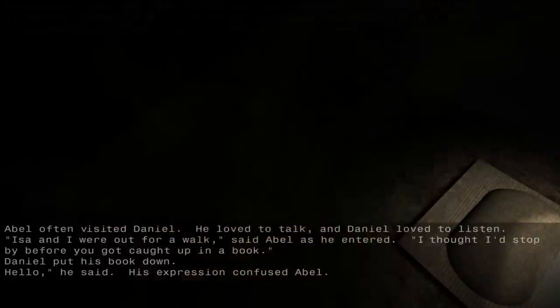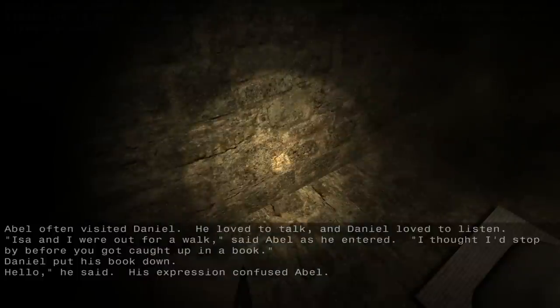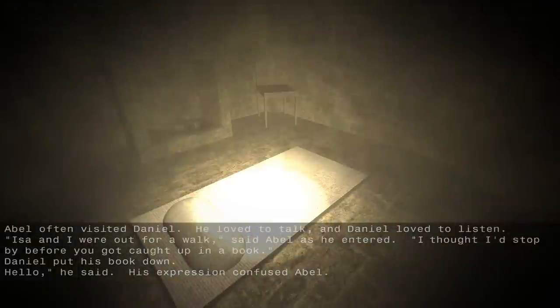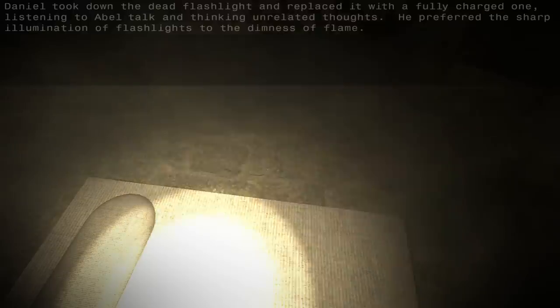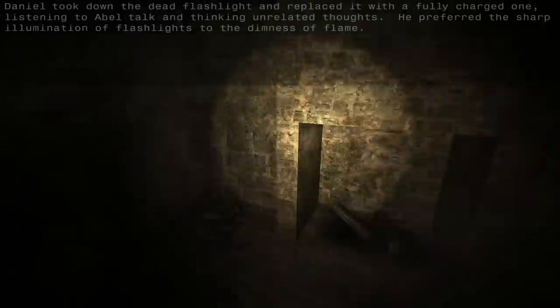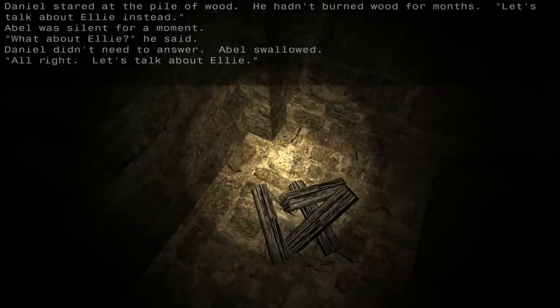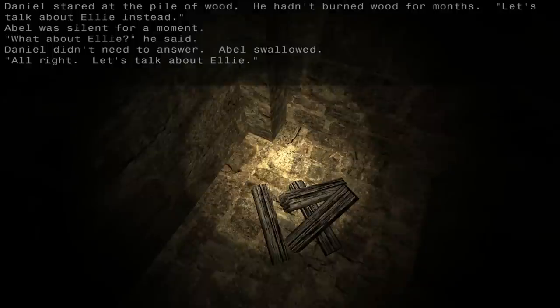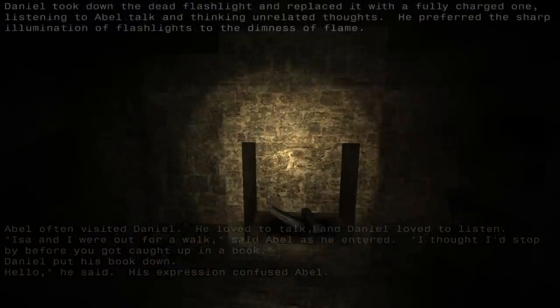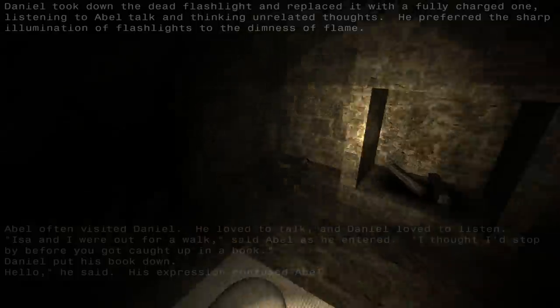Daniel stared at the pile of wood — he hadn't burned wood for months. 'Let's talk about Ellie instead.' Abel was silent for a moment. 'What about Ellie?' he said. Daniel didn't need to answer. Abel swallowed. So: Daniel stared at the wood, he replaced the dead flashlight with a fully charged one, listening to Abel talk and thinking unrelated thoughts. He preferred the sharp illumination of flashlights to the dimness of flame. That's got to be the order of events, I think.